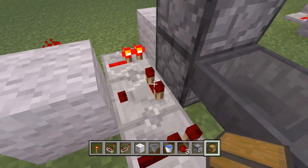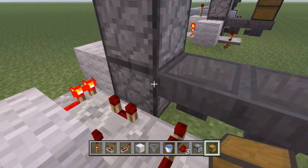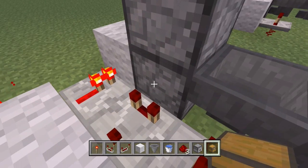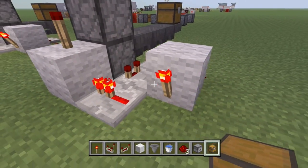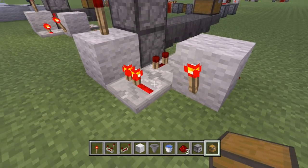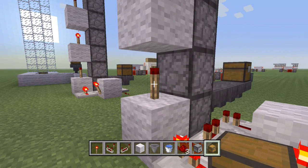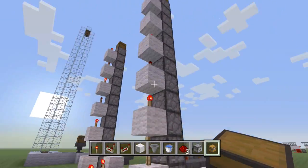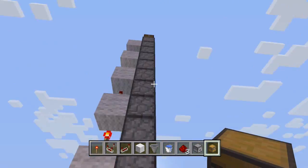How does this work? Basically, the items go in this chest, filter through the hoppers, and as soon as an item gets put in this dropper, the comparator lights up because there's an item in there. That then powers this block, which unpowers the torch, which unpowers the repeater, which unpowers the block, which means the torch reverts to its default on state — creating a chain reaction up the redstone wiring, activating the droppers as they go up, pushing the item higher and higher.